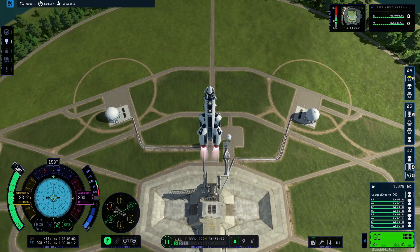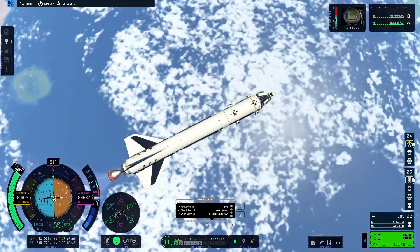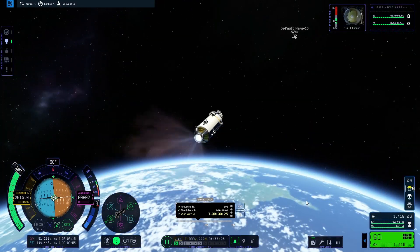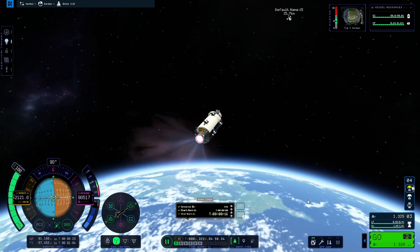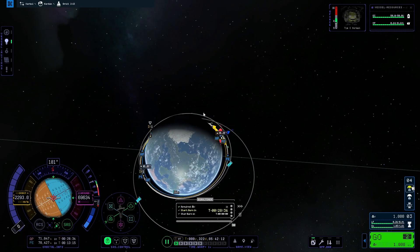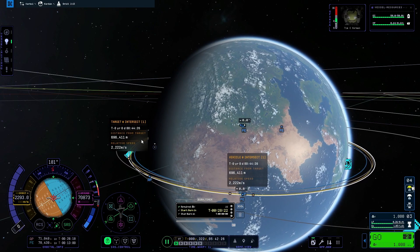You always want the height of your orbit to be different from the target vessel's orbit — a good amount higher or lower, but still circular. Now create a maneuver node, or maneuver plan. The reason it's called maneuver node or maneuver plan is because it's maneuver node in KSP-1 and maneuver plan in KSP-2.